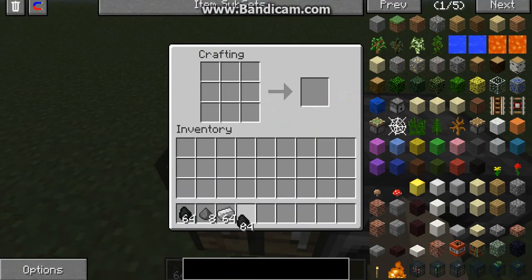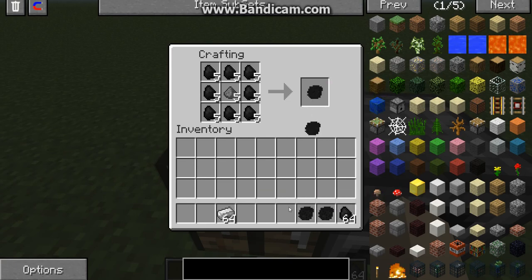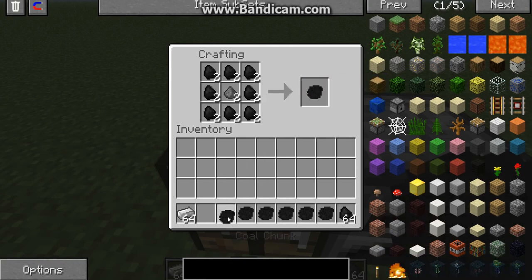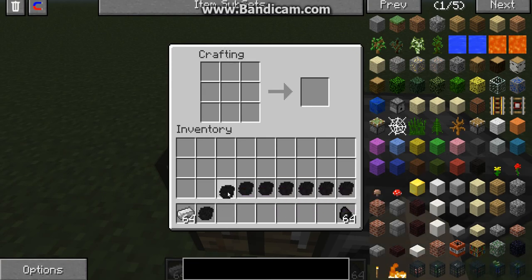Now, diamonds are made of carbon, if you are unaware — they are made of carbon. And so is coal; coal is made of carbon as well. These do not stack. I think these are too easy to obtain, so that's why I was trying to put in little things that make it harder, you know. I came up with only being able to have one of these at a time.